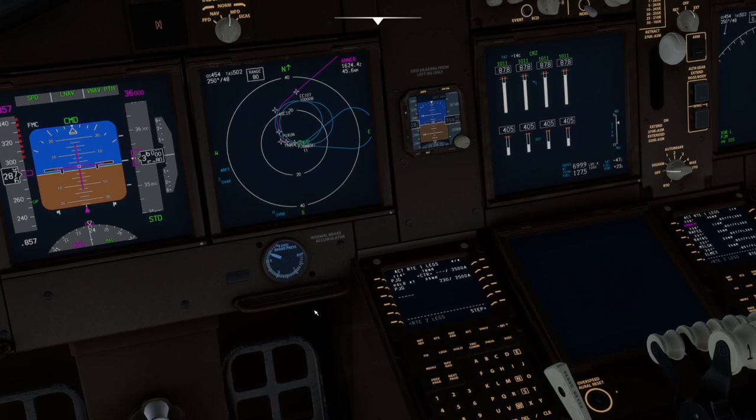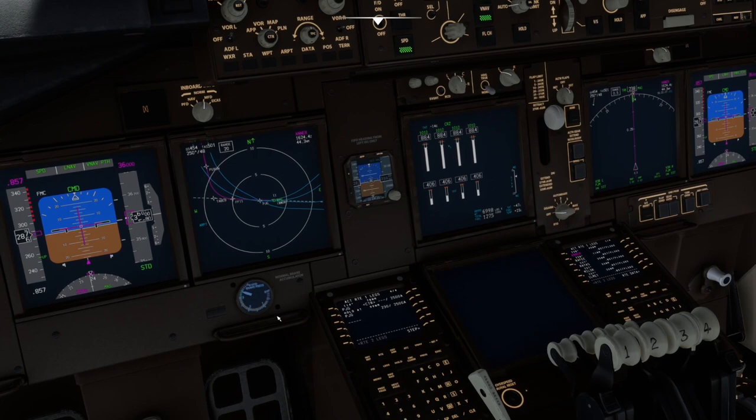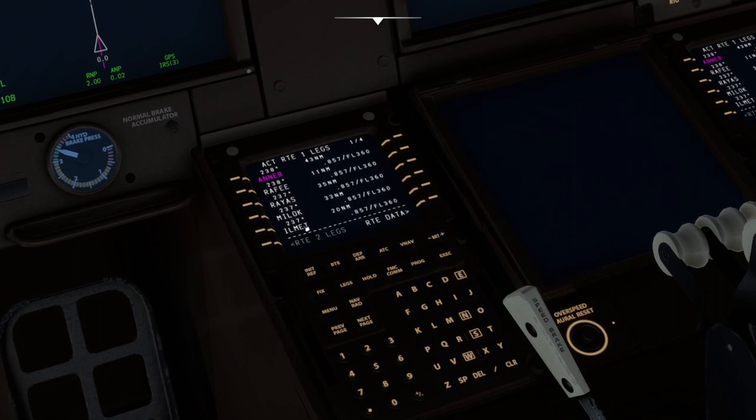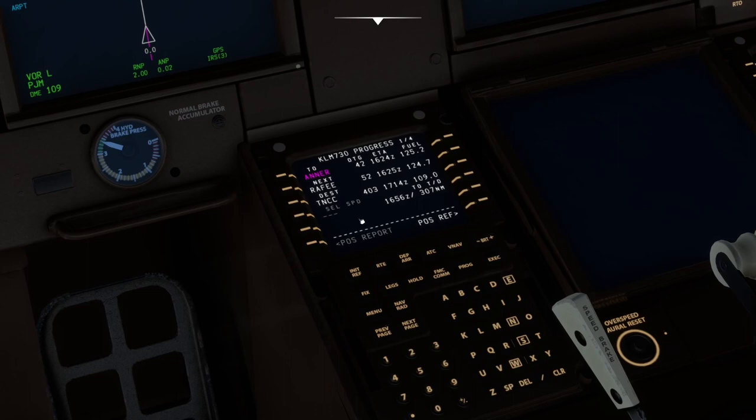Back to map mode and let's go to our progress page now. You can see we have progress now with ETA and fuel at each location. That is showing up now. But as I said, you shouldn't have to load an arrival and approach for this information to show — it should still show this information without that. The position reference page looks reasonable.